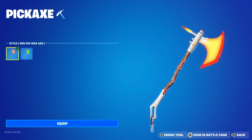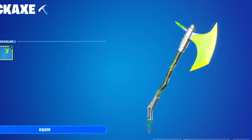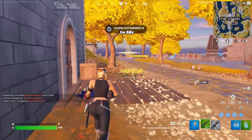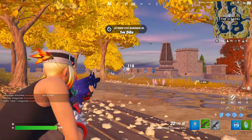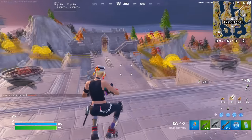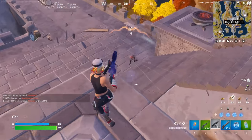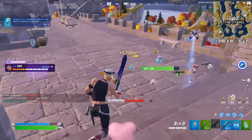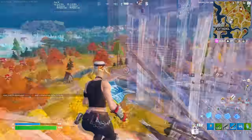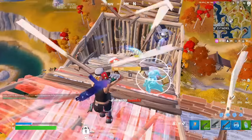That takes us to number 18 — the Molten Max Axe. The Molten Max Axe is a Battle Pass pickaxe from Chapter 4 Season 3, and this is the pickaxe designed for the Riyan skin. It's going to fit in with that skin perfectly. I've been using this with skins like Optimus Prime and even the Super Hero skins, because I just love the way this pickaxe looks so much. There are two different edit styles — a red Molten edit style and a green Molten style — but if I had to choose, I feel like the red Molten style is going to be the best one moving forward.